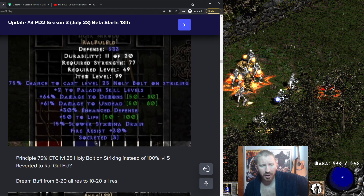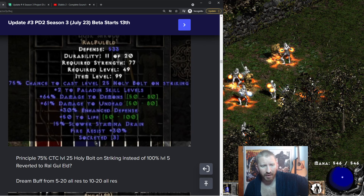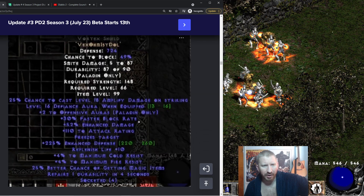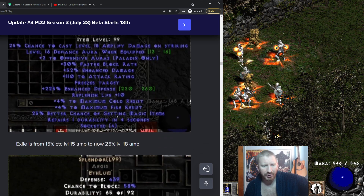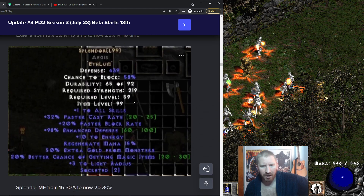There are a lot of class-specific rune word changes. Principle now has a 75% chance to cast level 25 Holy Bolt on Striking, instead of 100% chance of level 5. And Exile now has a 25% chance of level 18 Amp Damage — holy shit. There's also a minor MF change to Splendor.